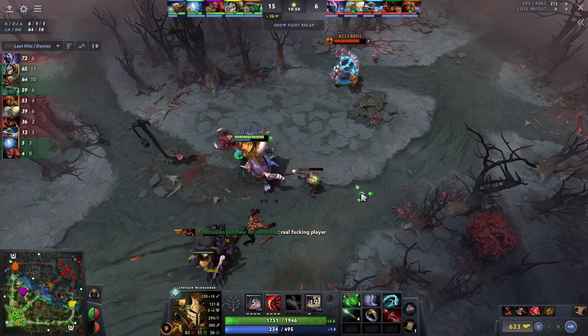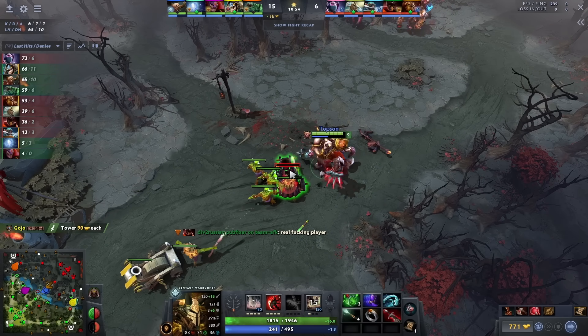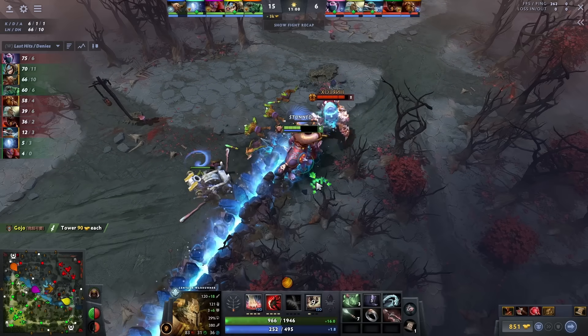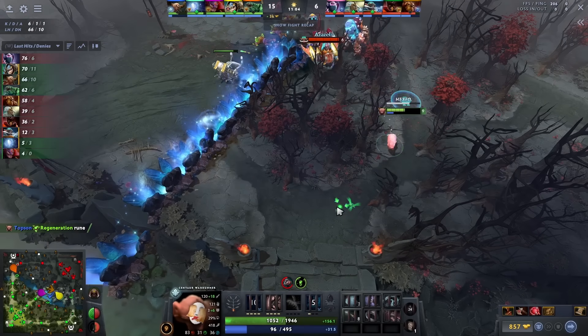Even after getting the enemy mid tower, Topson still stays around the mid lane, pushing waves in and farming the side camps in the enemy jungle. This constantly exerts pressure on the enemy tier 2, which forces the enemy to react, leaving the side lanes free for his team while he also gets to farm a lot.